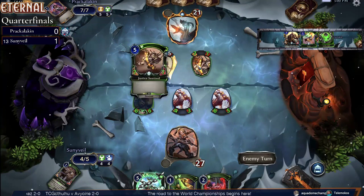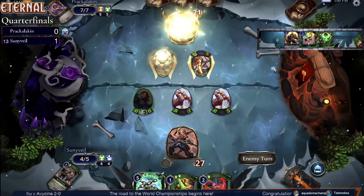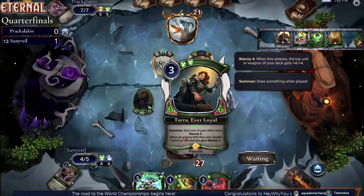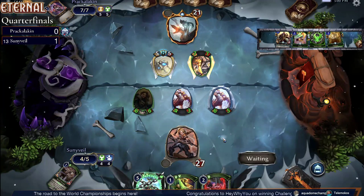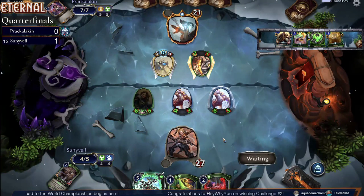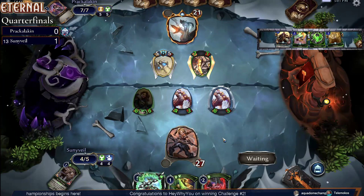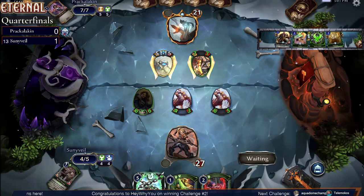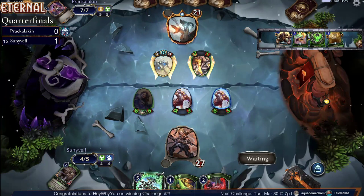So Sunnyvale — unfortunately, as we mentioned — has a 7-7 Sentinel coming off that Builder's Decree, a Moonstone Vanguard, the 5-5 that's going to attack and draw cards and block. I like the 6-6 Warcry 4, but unfortunately these units are just going to be huge for Prack, and it's going to be really difficult for Sunny to get much going here. Prack also has a Smite in hand and the Knight Chancellor Seraph as well.